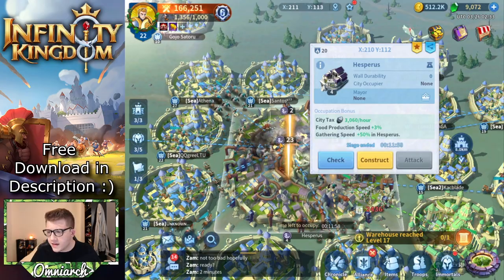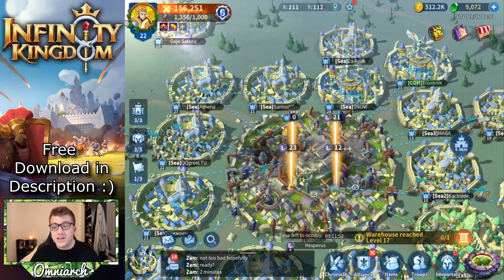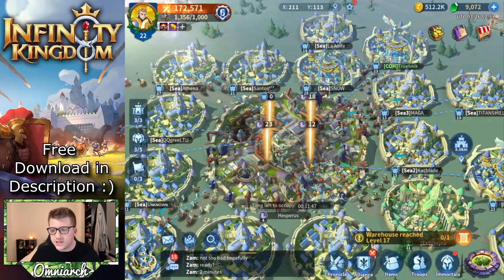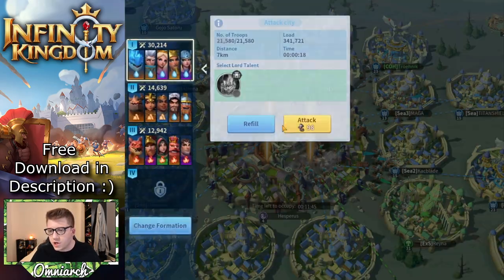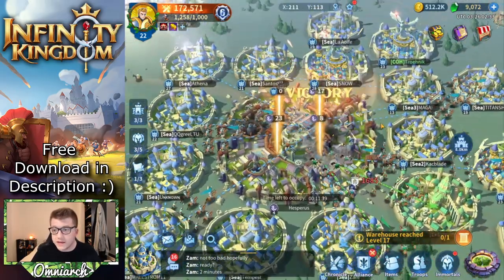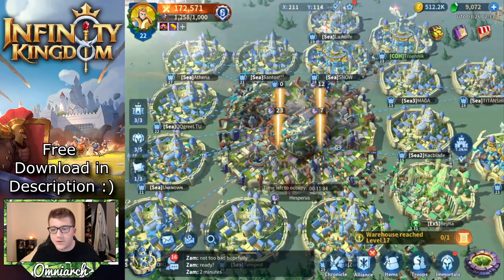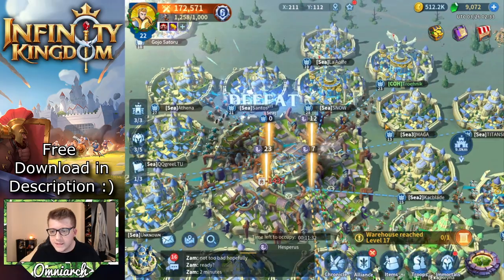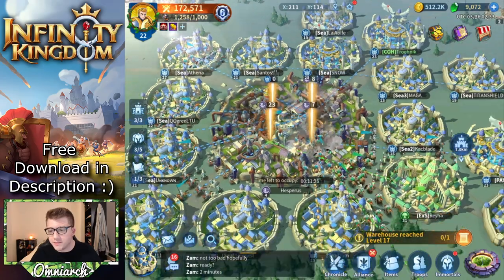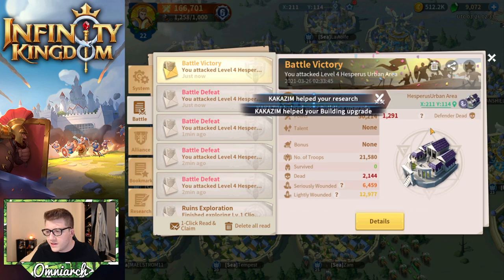It looks like they're focusing down the top-left corner. The people who finish off a garrison - when they control all four of them - they're going to be the ones who actually control the city. So it's important to let the right alliance take it. I should probably attack a higher-level garrison so I don't accidentally take one. Look at all the troops here - this is crazy. I did win! Got some casualties, no big deal.